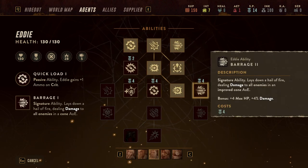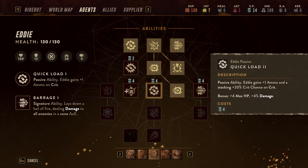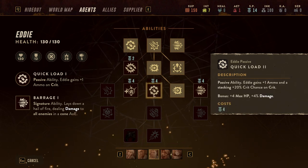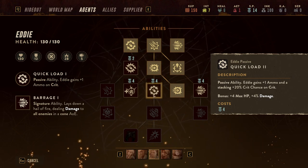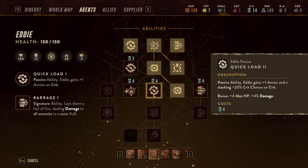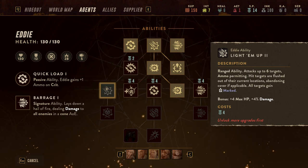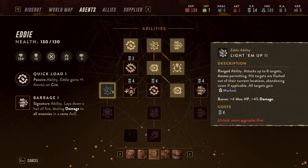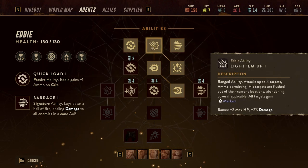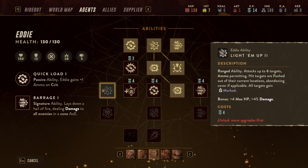Definitely this guy is the main deal over here. Improve AoE cone. What is quick load? One ammo on crit. And I have to buy the dice that gives crit chance — a stacking 25% crit chance on crit. Interesting, so the more critical hits he deals, the more critical hits he'll deal even more. Six targets — what is the improvement? Four targets to six targets. I guess if you upgrade it you get some bonuses but not much else. You still need the ammo for it — this still consumes ammo, so that's not such a good upgrade.